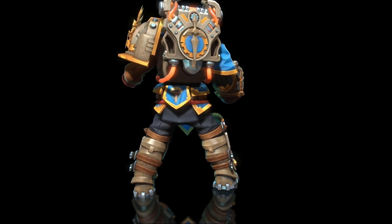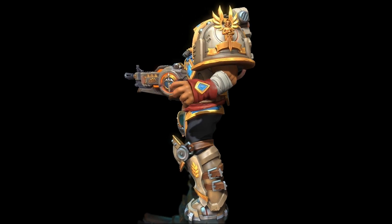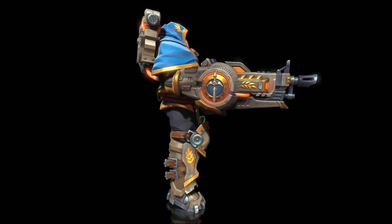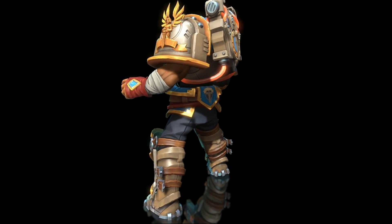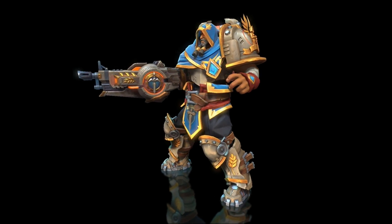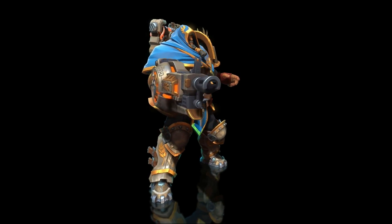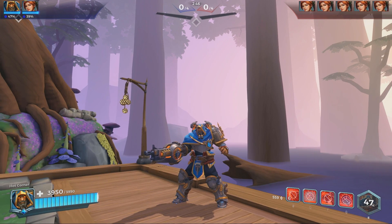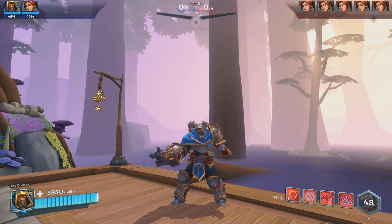Atlas is a frontline but he is a lot less bulky than most of them. He only has 3,500 base health, but he does have a health card you can use to bring that number up if you see fit. The reason his health is on the lower side is because he does appear to output a lot more damage than most tanks while still having very solid defense abilities.